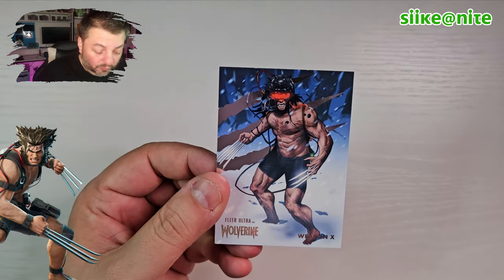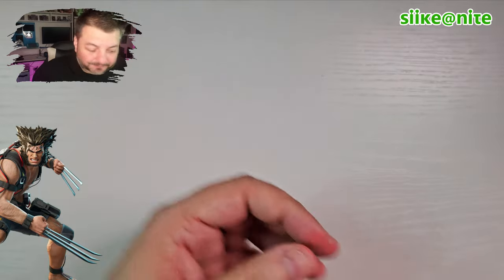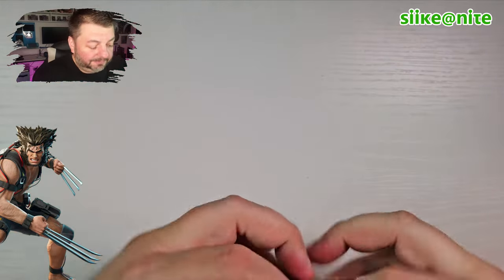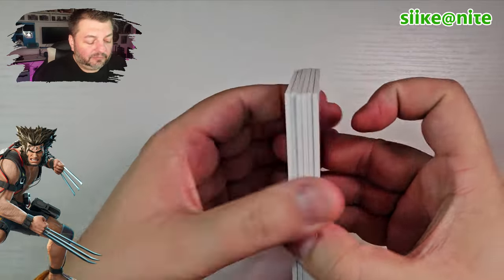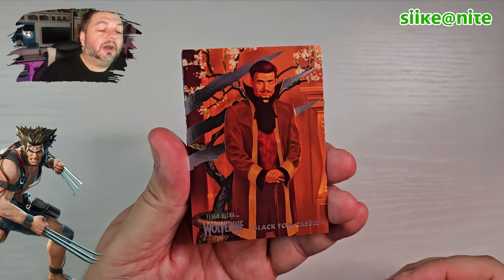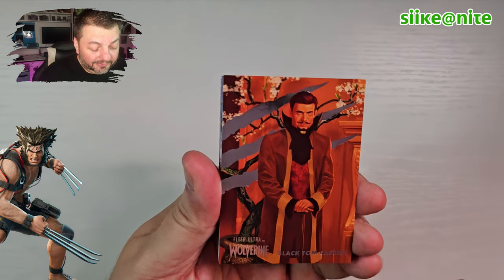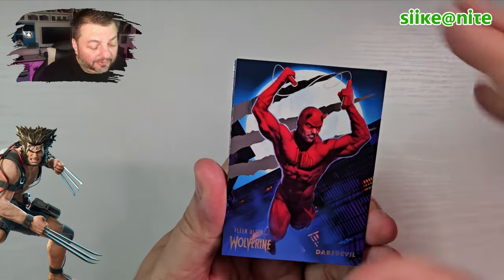And look at this Weapon X shot — that's so awesome! Very cool. All right, pack five. We got Black Tom Cassidy — Juggernaut's right hand, very cool. Hey, we got our friend Matt Murdock — Daredevil! Looking sweet. That's a great shot of him.